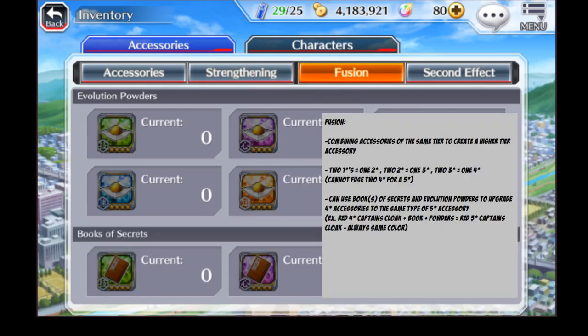Moving on to fusions — fusions are where you take your different tiered accessories, combine them, and make something better. You can take two one-stars and make a two-star, two two-stars to make a three-star, and two three-stars into a four-star. However, you cannot fuse two four-stars into a five. To get five star accessories, you use books of secrets and evolution powders to upgrade four star accessories. For instance, a red four-star Captain's Cloak plus a book and ten evolution powders gives you a red five-star Captain's Cloak. The accessory will never change color or type — only a secondary stat is added.